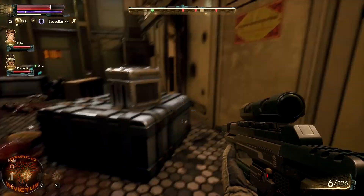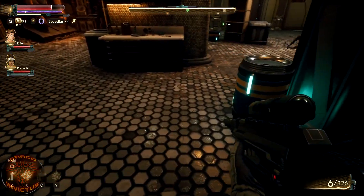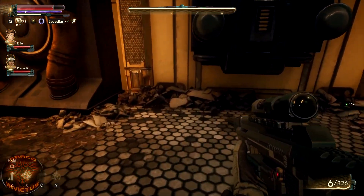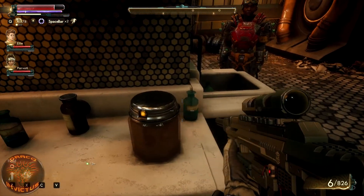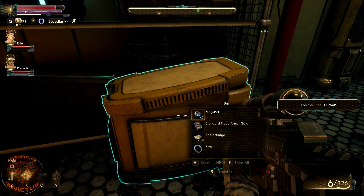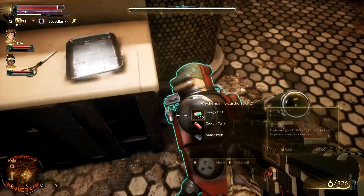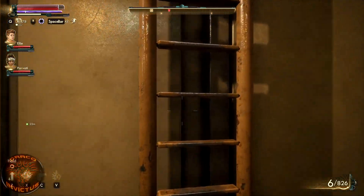Oh, it's a ladder. We'll examine the upstairs in a second here. Let's go through and make sure we've got everything downstairs first. Got to do a proper sweep. Some purple berry crunch. She used to be impressed when I unlocked stuff. Now she's like, eh, that was easy. So before we head through the other door, let's head upstairs and see if we can find anything up there.